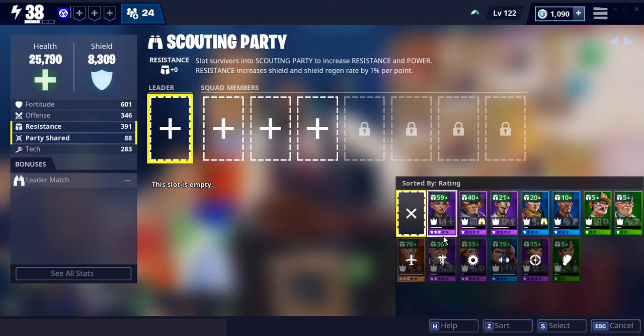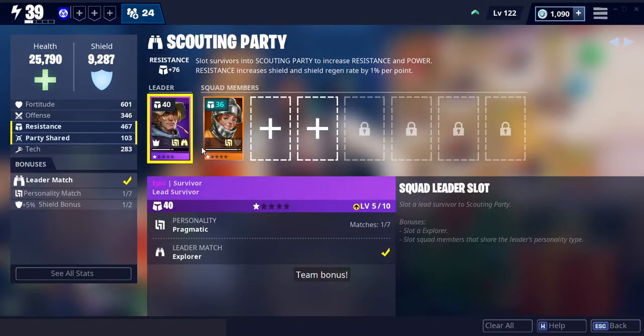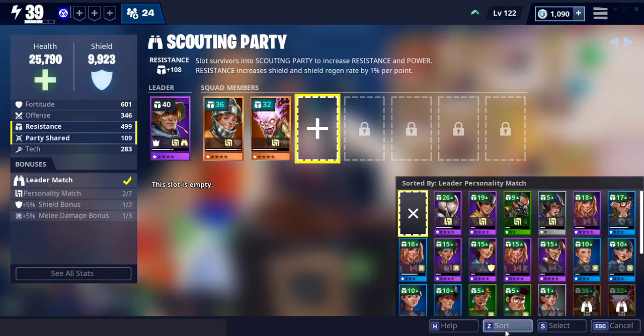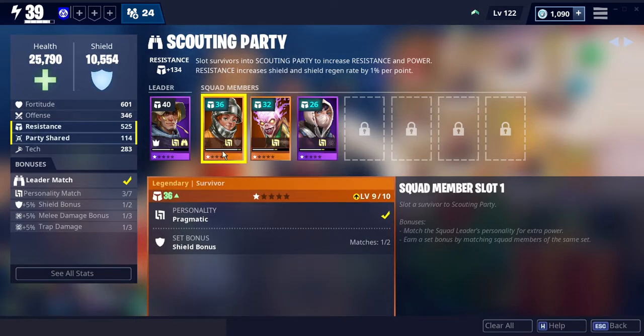Scouting party — let's start this one. Team bonus, I need the pragmatic personality. There's the scouting party, and it gives a pretty good boost.